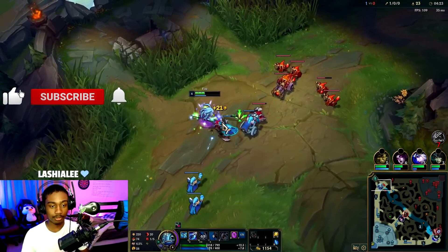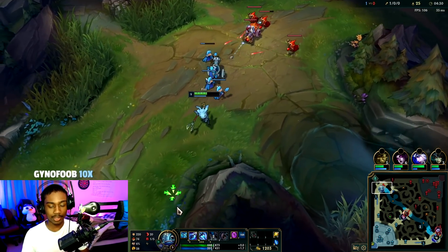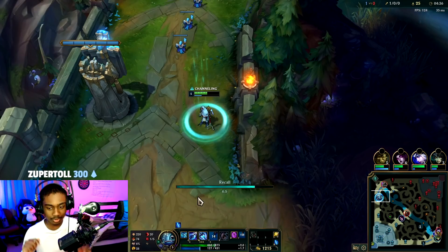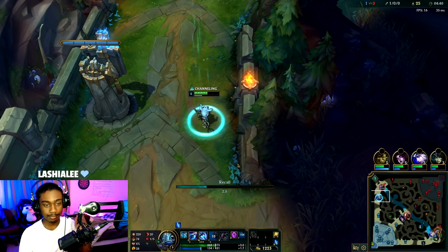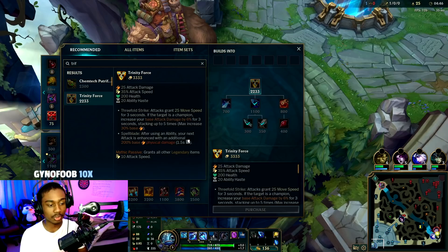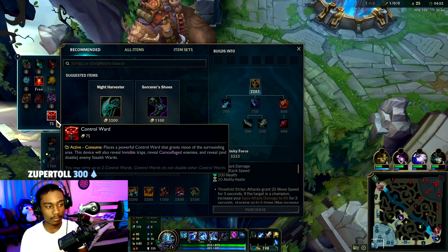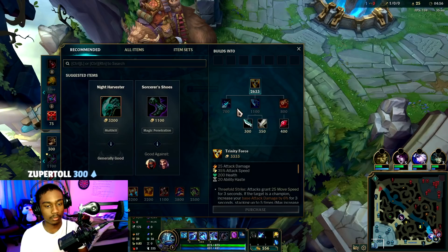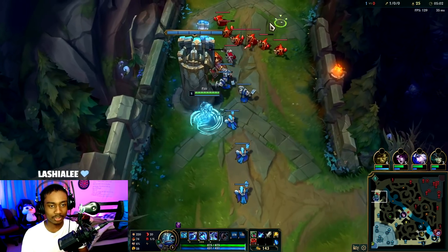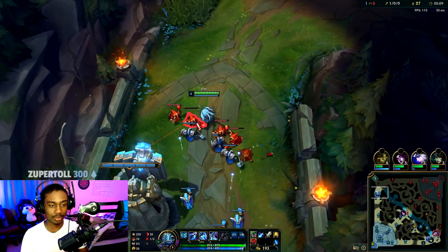It only gets better from here, at least towards the mid game. I think Nasus will outscale me but best of luck. That wave is bouncing back — perfect. We get a freeze going, he TPs back — good stuff. So what do I build from triforce? If you back with 700 you can really get Sheen. Early game Sheen probably means a lot on Fizz, and I'm pretty sure in whatever season it was you were actually rushing Sheen because it was a component of triforce.